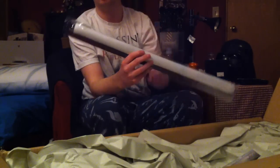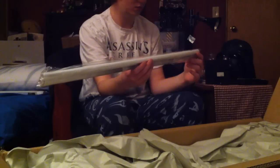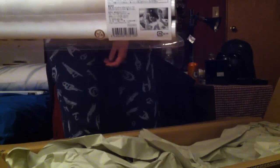First in the box we got some wall scrolls. This one is Angel Beats — Kanade Tachibana. It's pretty big and long. Next we got another Kanade Tachibana Angel Beats wall scroll. And the third wall scroll is Sword Art Online — it's got Asuna and her little blacksmith friend. That puts all the wall scrolls out of the way.